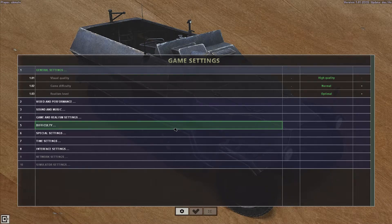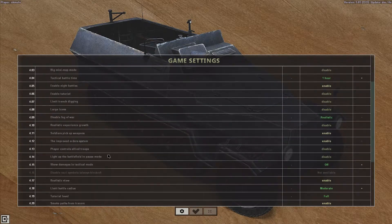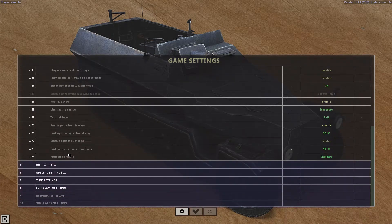Right, so go to Options, then go to Game and Realism Settings, click on that, and scroll down to unit signs on operational map — that's number 4.21.